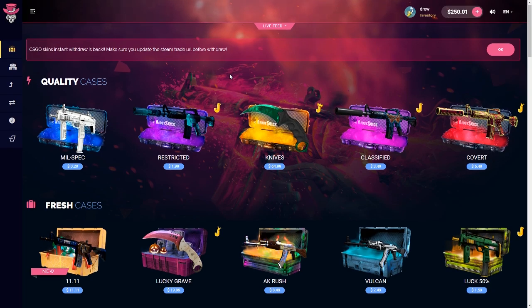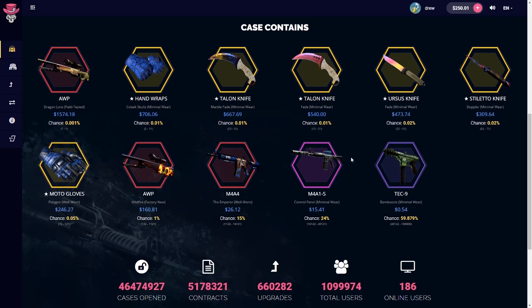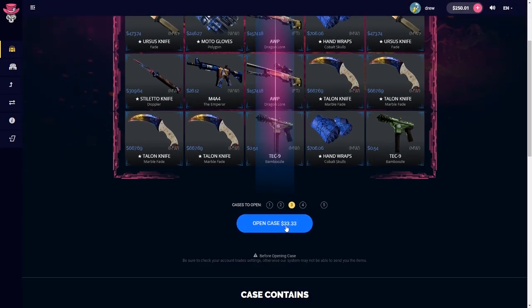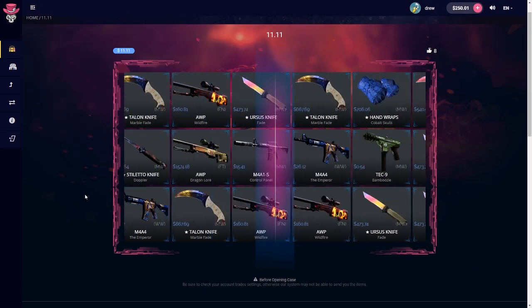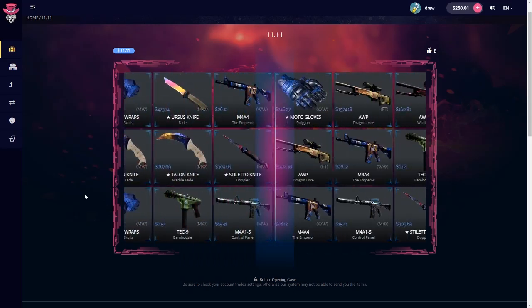Let's go to the 11-11. It's a 60% chance to lose money but it's kind of a banger. We're gonna do three — knowing my luck I'll get all the tech nines, so let's see.